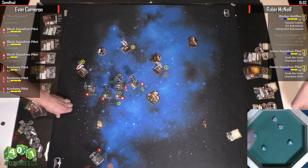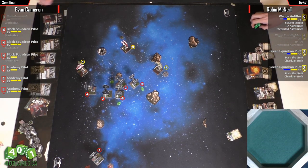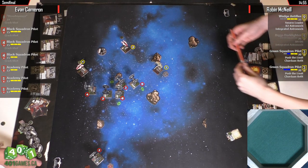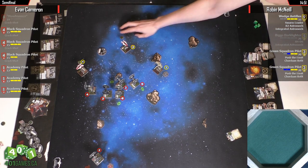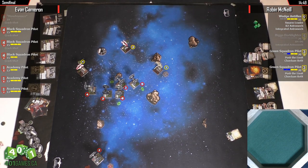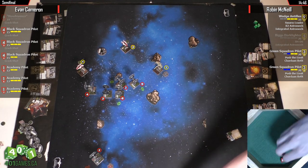There goes Wedge's shields. I don't think Wedge is going to survive this turn. I think he'll survive this turn — yeah, I don't think he'll survive the next turn. So an A-Wing is going to shoot number five — just two dice with a focus. Robin's dice have been... there's two evades. But Evan's dice have been on fire too. This has been one where we have not seen many whiffs.